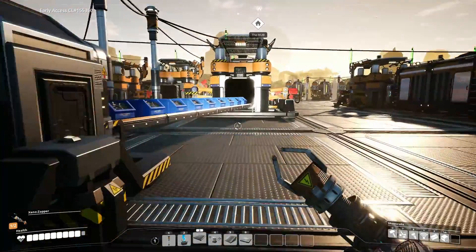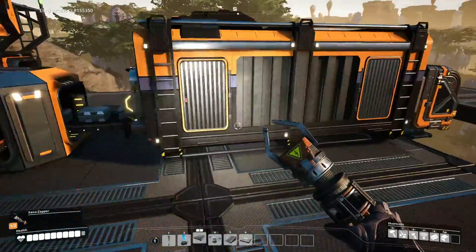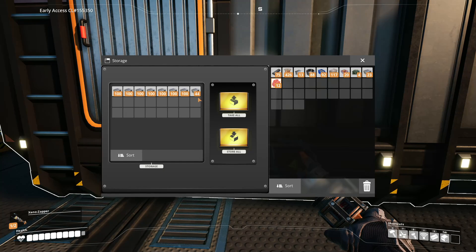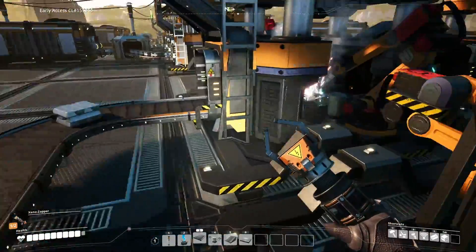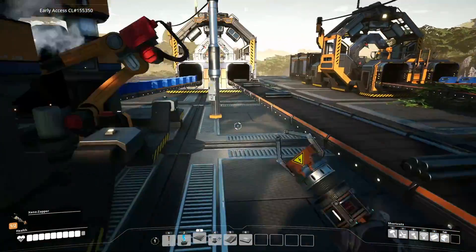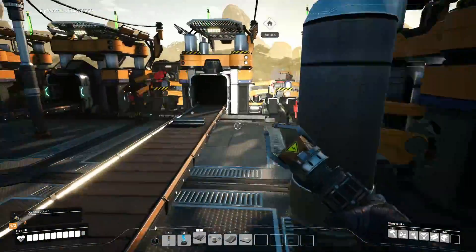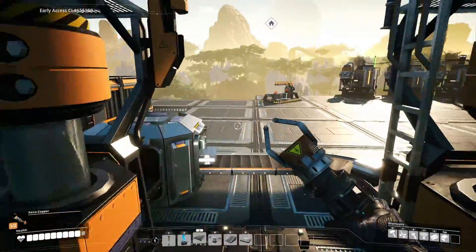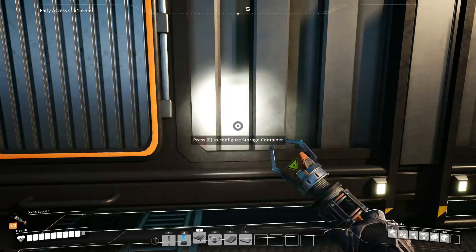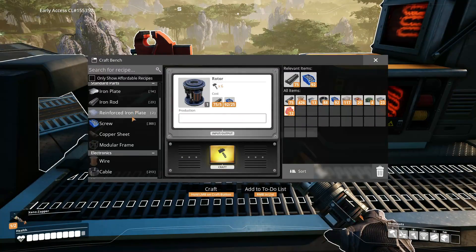We have rotors and reinforced plates. Let's check how our iron is actually doing — is it keeping up or do we need more? We're actually keeping up, all right. It looks like we gained some iron — I think it got stuck earlier. We're doing one-to-one here and it might slow down eventually. It'll get full on rods faster than screws because there are 30 screws in the constructor, so it'll stop and iron will only go into certain areas.